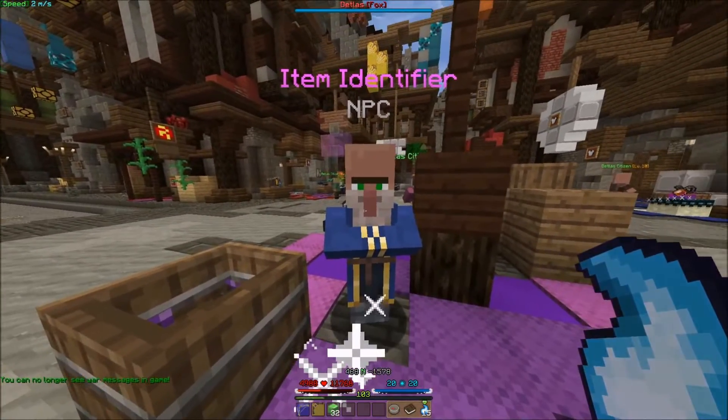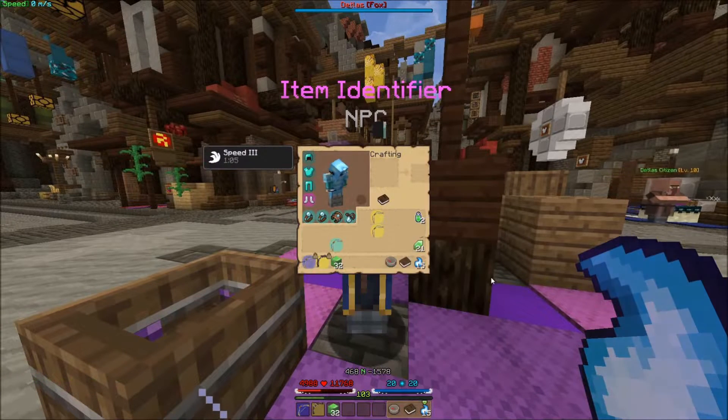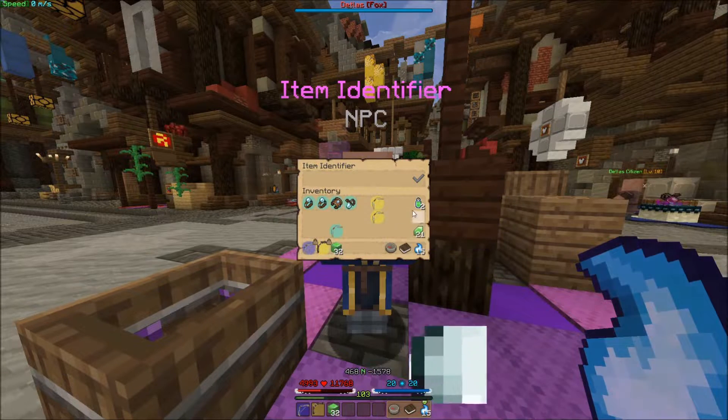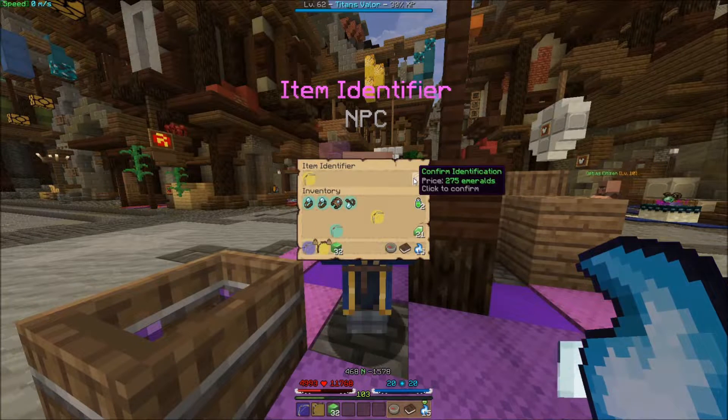We need the ultimate maximum power, and for that we'll need an extra 3 walk speed. So I'm going to go on a very brave and grand mission to get a max walk speed blues whistle. I have a little bit of le on me, and I'm hoping I don't have to spend more than this. Here is my first attempt: 10 walk speed.